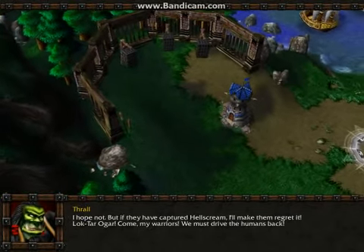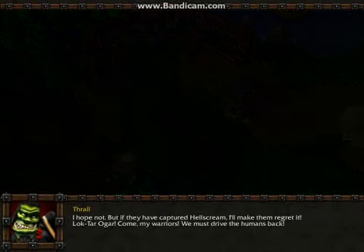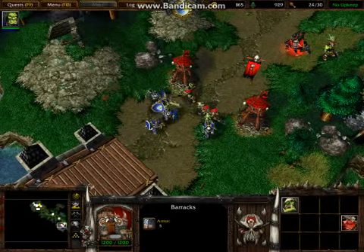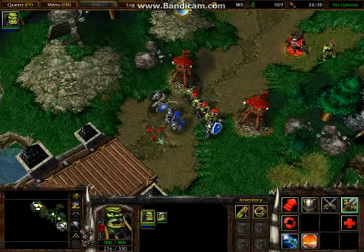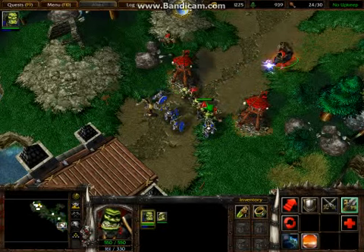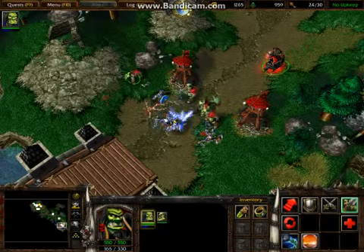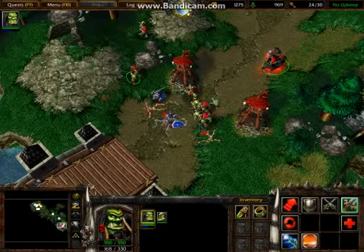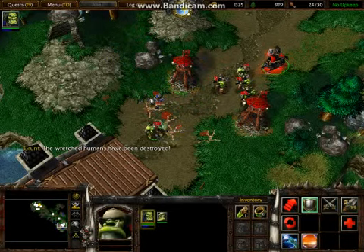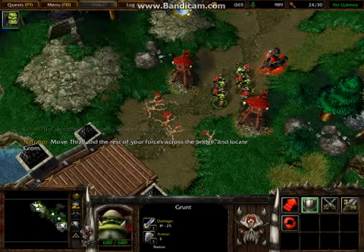Lothar's God. Come, my warriors. We must drive the humans back. And these two will die. The wretched humans have been destroyed. Move Thrall and the rest of your forces across the bridge and locate Grom.